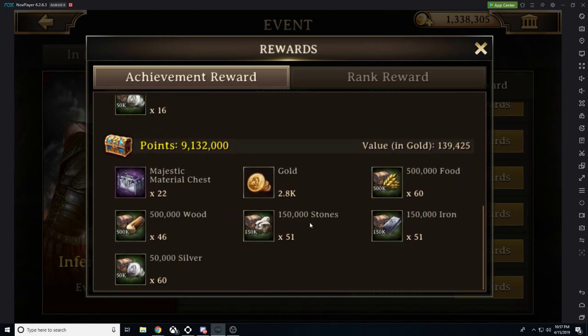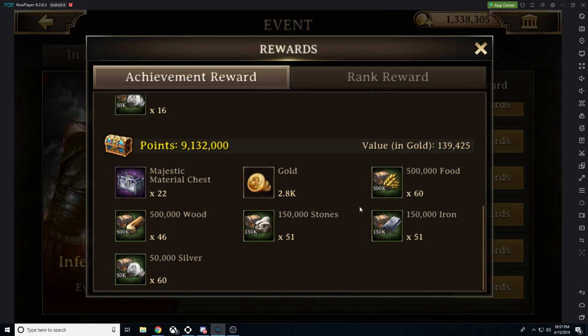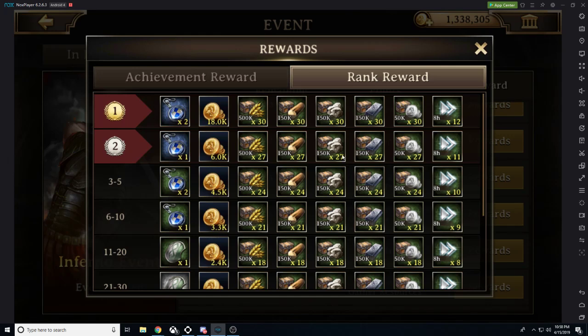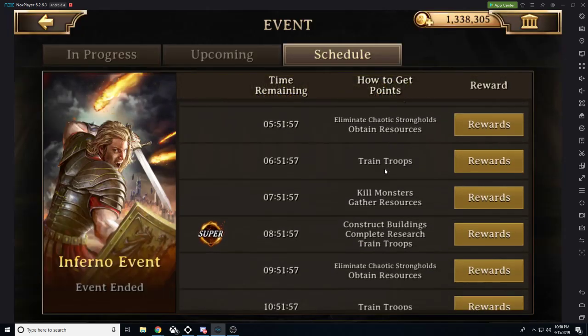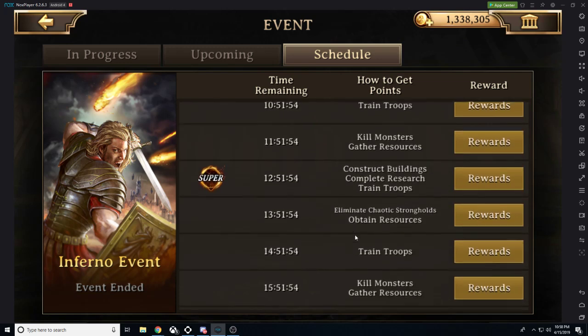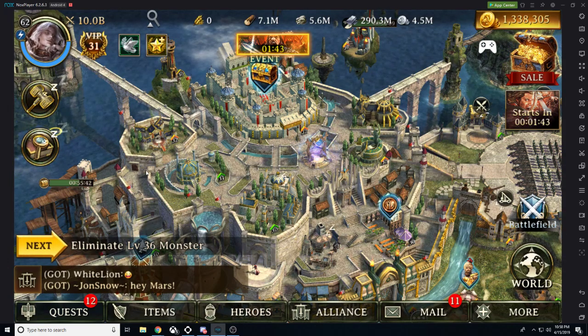At level 31 and above, you can get level 40 gear — the best in the game — for free just by participating in this event. Below level 31, you'll be getting level 30 gear, which still isn't bad. The reason this is a super event is because you take home 18,000 gold for winning first place. Super events are where you want to pump out your power gains. There's also a world event where you compete with every single kingdom, and whoever gains the most power wins dark lord material chests — which is better than level 40 gear.